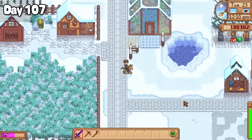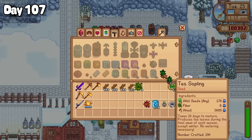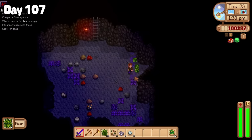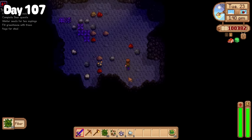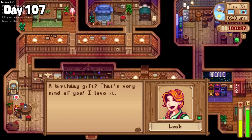However my hunger for money was growing stronger by the day, and with all the leftover winter seeds I had grounds to make a whole bunch of tea saplings. But I just had one problem — I was out of fibre. So off to the mines I went where I grinded away on level 80, collecting as much fibre as my abnormally large pockets would allow. I did call off the grind early that night to find Leah at the saloon, to give her some goat's cheese for her birthday.